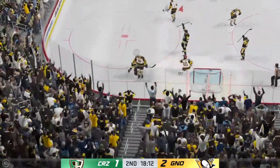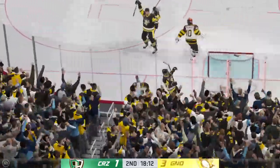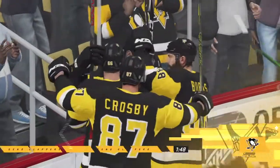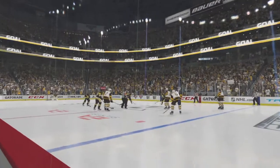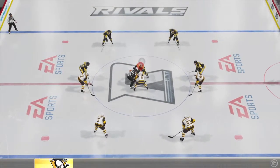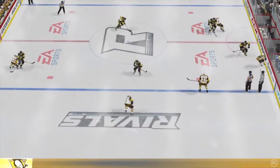Puts the puck on net — scores! That was impressive. A bad power play can suck the life out of your team, but one that looks like that and then scores a goal is a great boost. Pittsburgh's now up by two in the second. They worked hard to push this lead from one to two. I like the way they've been playing.